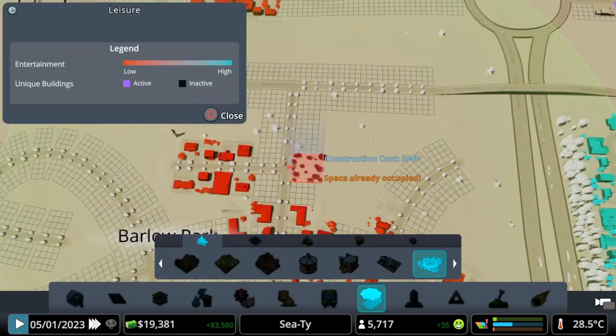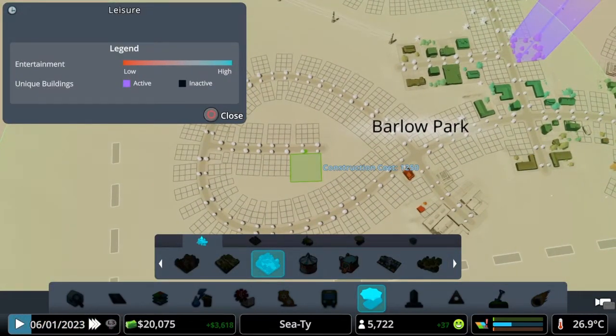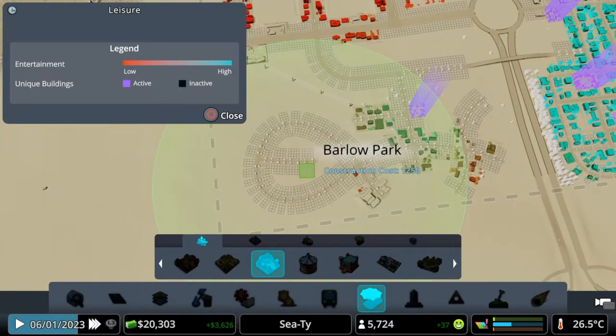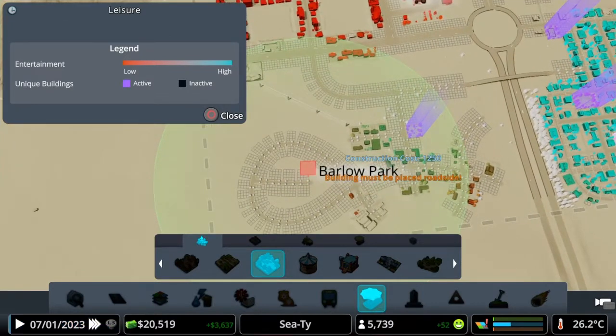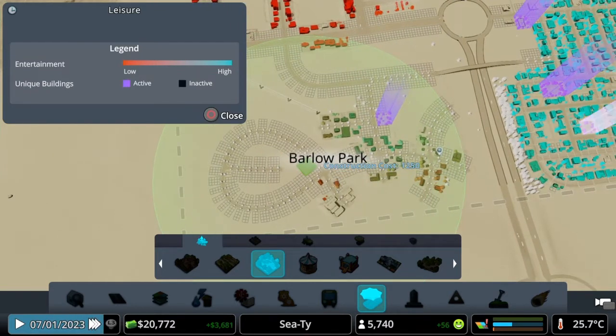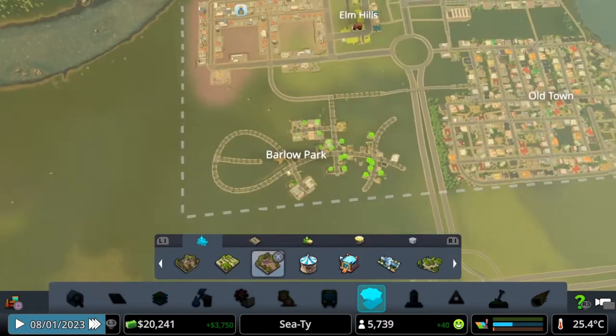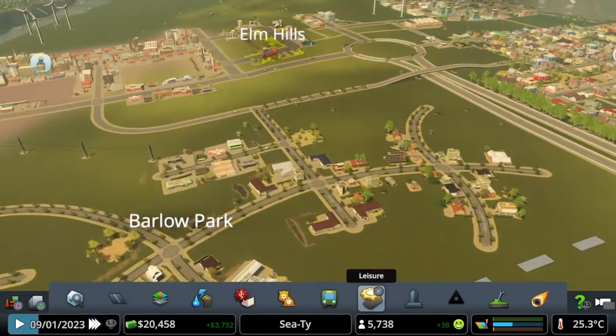We also now need to get in a few parks. I know we wanted to get in a university and I'm spending all the money on everything else, but that is fine for now. We need to encourage people to get in here, so let's get one park there and possibly a small park at the end here — it gives us a pretty good coverage. If we put it up here we'll even possibly get a little tiny bit of the industry in. That actually works pretty good there, so we'll leave that there to expand.